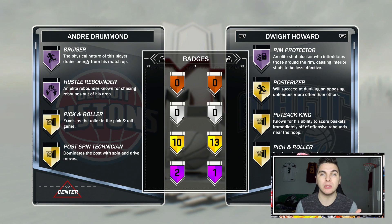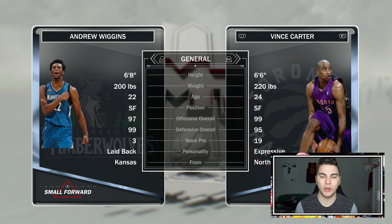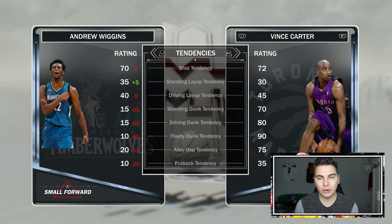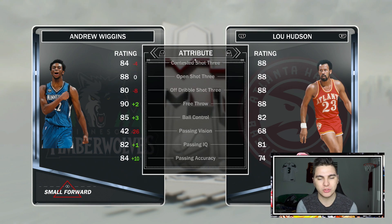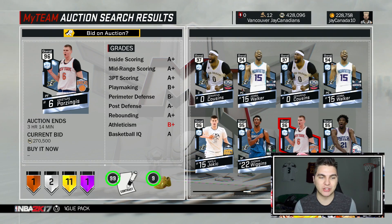The card that to me looks like the best is Andrew Wiggins — 99 defensive, holy cow! He's got Hall of Fame Posterizer, which is really all I need out of a card. Shooting-wise really nice too; he's got some unfortunate cold zones, but the card looks sick defensively. That Posterizer — wow.